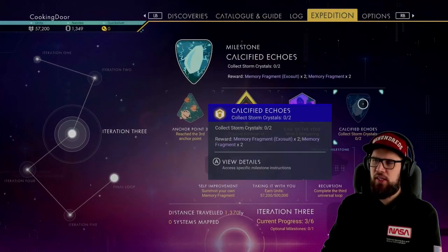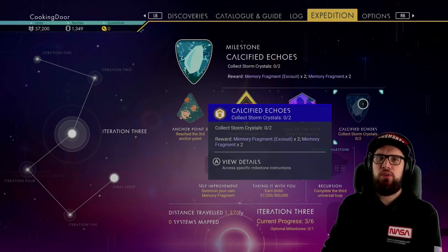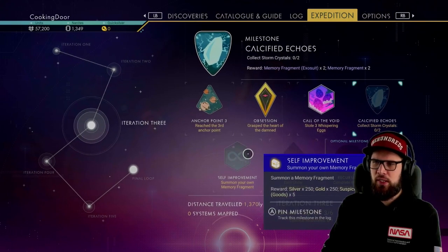You'll notice the Declassified Echoes milestone is being tracked, which will require you to collect two storm crystals. However, for this we'll need to go to another system, so we'll keep this on hold for a little while.